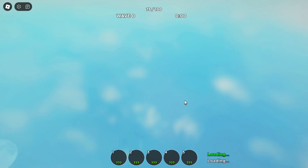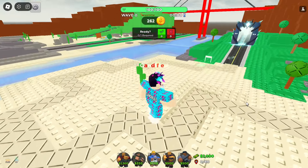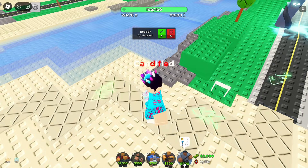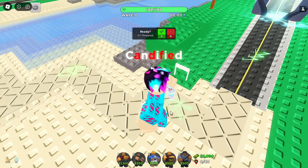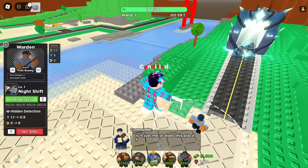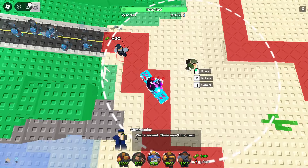This is probably beginner friendly, which is good for TDS. It looks like the game already gives you towers — I see Warden and I don't remember equipping it. Let's start by placing Warden, upgrade it for hidden detection, and also place a Soldier.